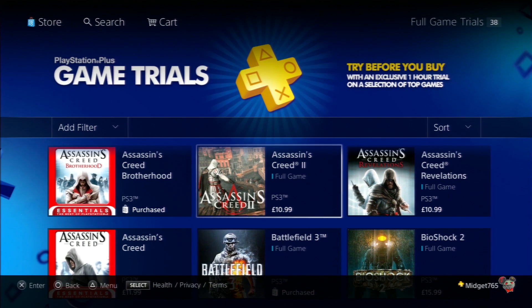What you want to do first of all is go into PlayStation Plus, and when you come into PlayStation Plus you want to come down to Full Game Trials. When you get to Full Game Trials you can pick whatever game you want — it's your choice.